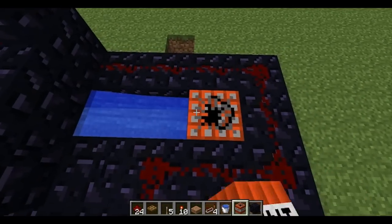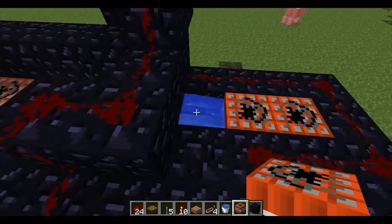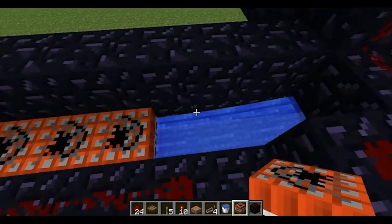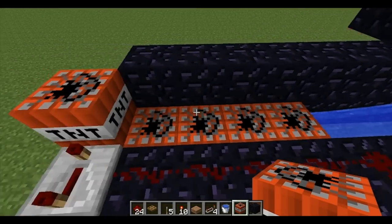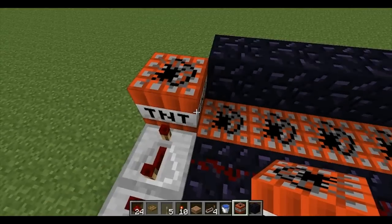If we put a charge back here — or a couple back here — and we have these explode before these do, these charges can push these forward, which will ultimately provide more power to the block at the front.